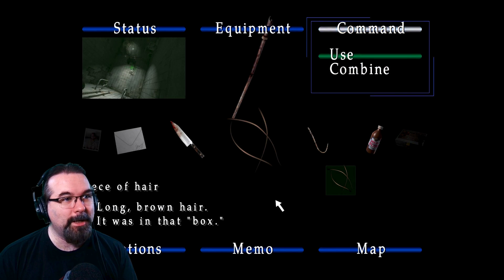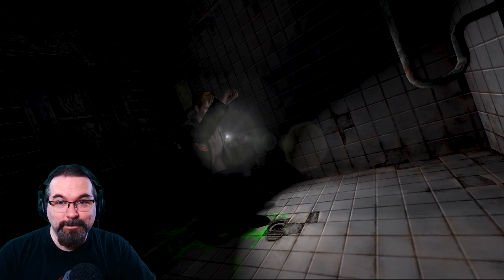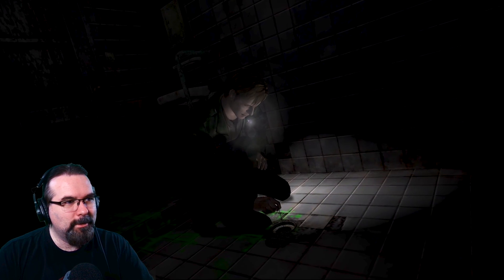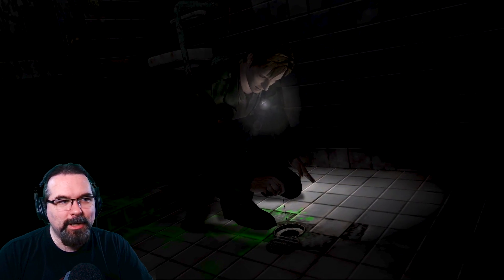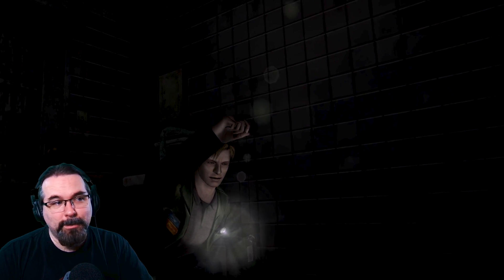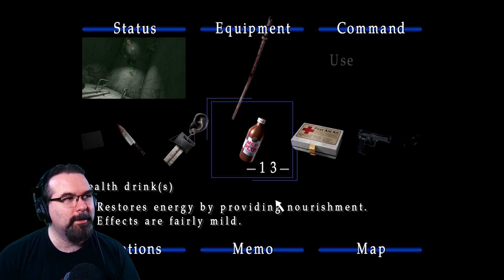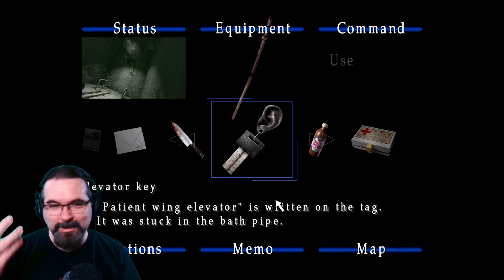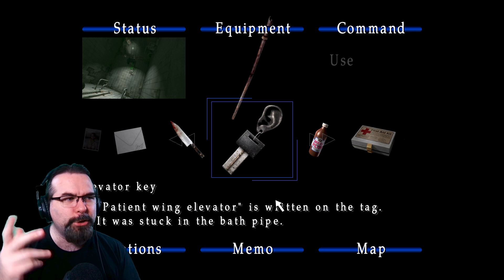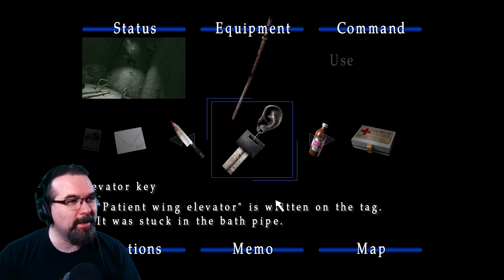We can combine the hair and the hook to make a makeshift fishing line type of thing. We're going fishing down a drain — fishing that ear out. And yeah, it's a key. Hopefully it's the right type of key. It's the elevator key! And of course it has an ear on it — okay, that's why I saw the ear! 'Patient wing elevator' is written on the tag — which is the ear. It was stuck in the bath pipe.